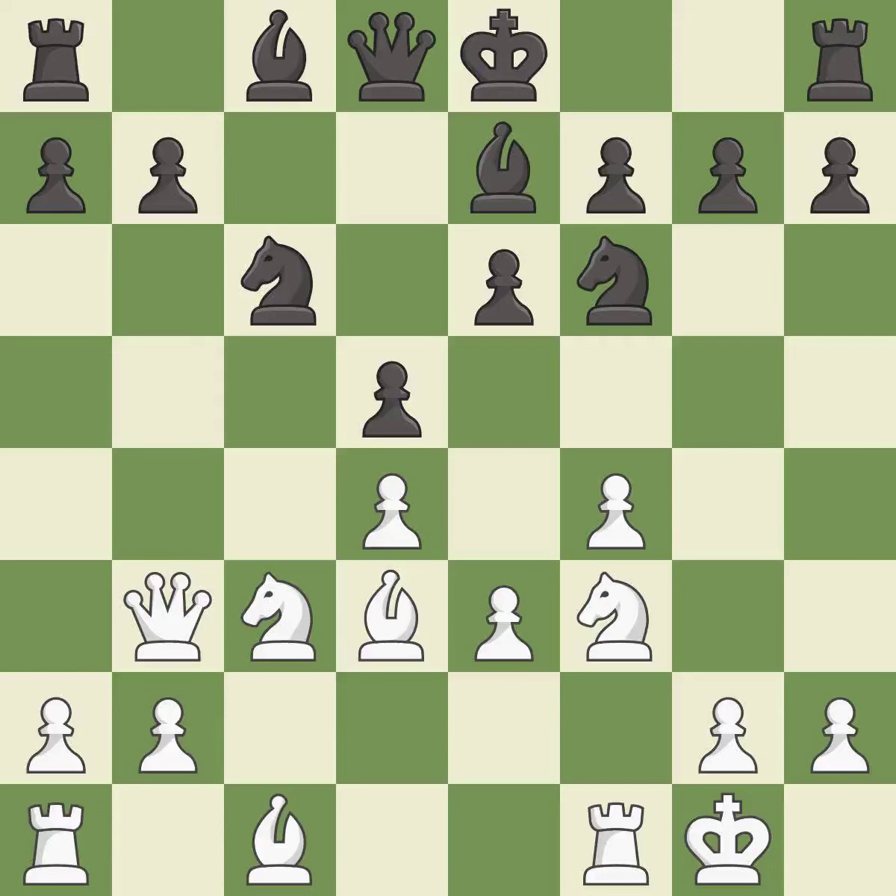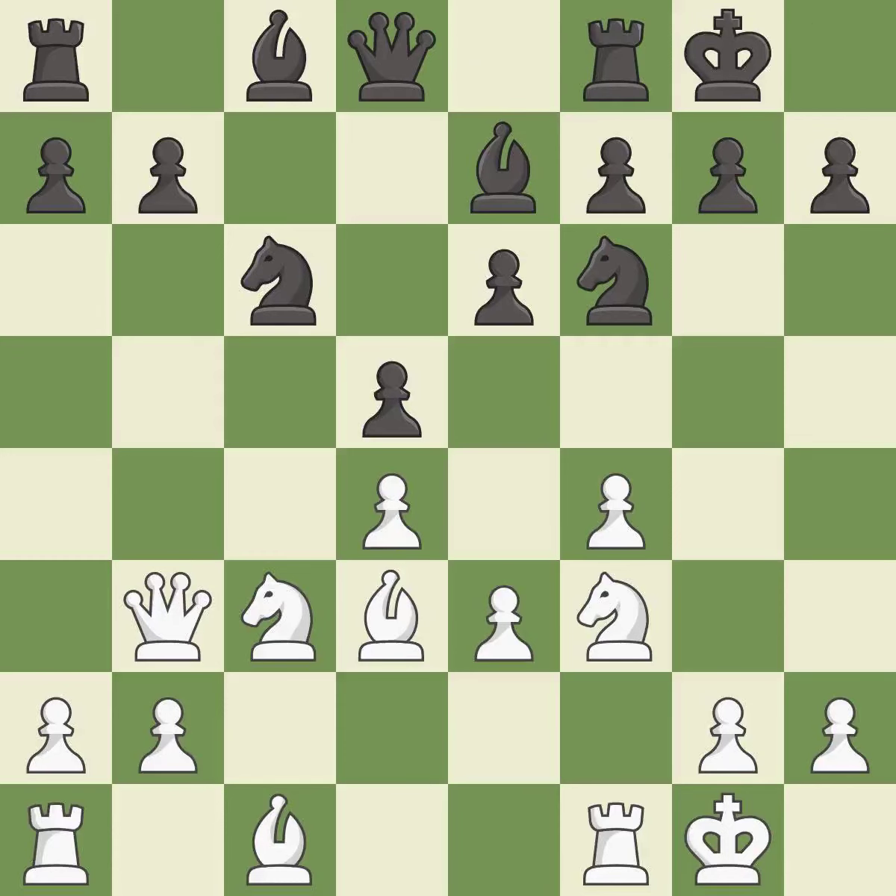Castling gets the king to a safer square, out of the center of the board, while also developing a rook. Castling kingside tends to be safer because the king is further from the center. It is best. Castling also gets the king to a safer square, out of the center, while developing a rook. Castling to the same side of the board as the opponent avoids some of the attacking associated with opposite-side castling. It is best.